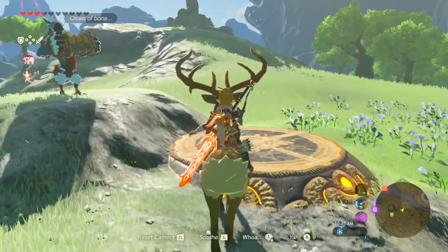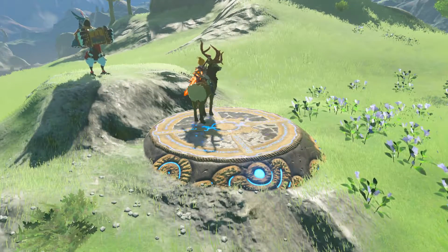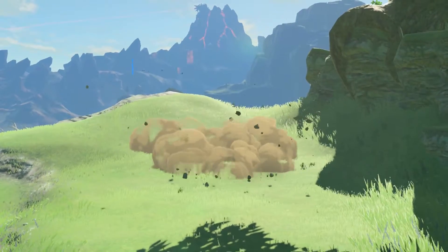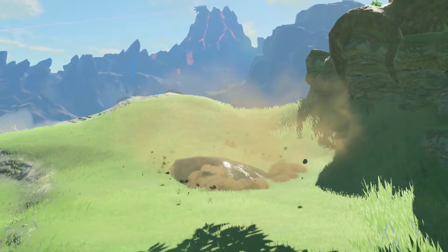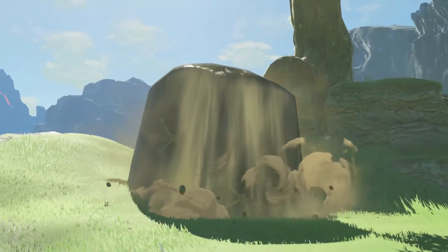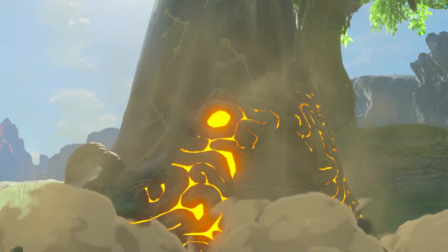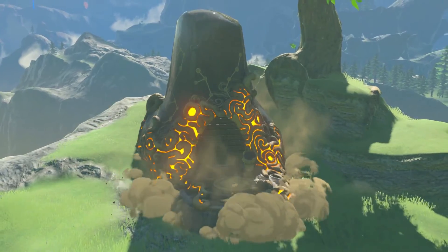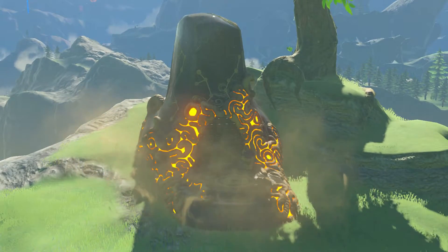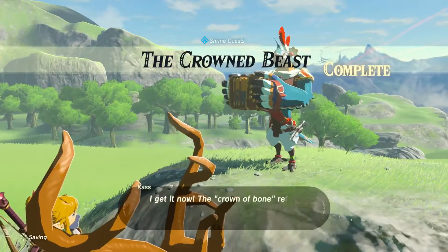Can I talk to you while I'm riding this thing? Doesn't matter — but that was it. That is the fun little side quest to activate that shrine. It is a shrine quest all about riding deer. I don't know why the shrine would be triggered by that — I don't know why that is the activation key. Seems pretty odd. But there it is. I get it now.